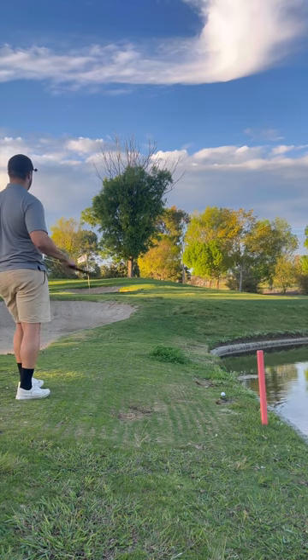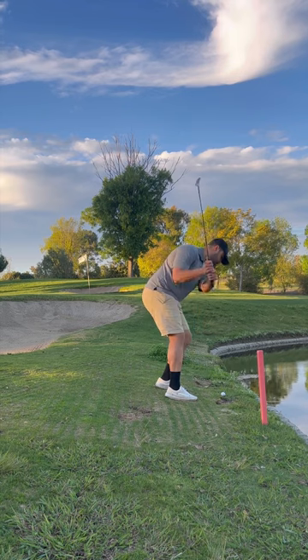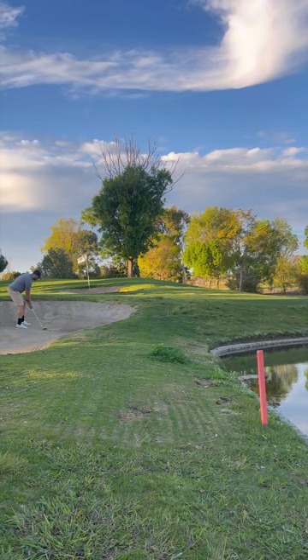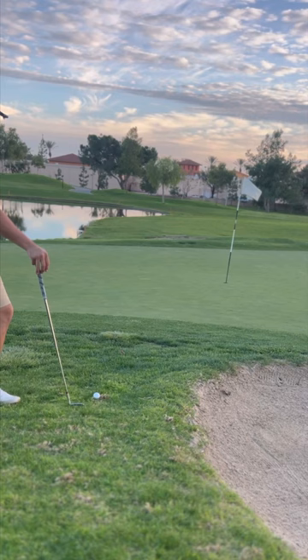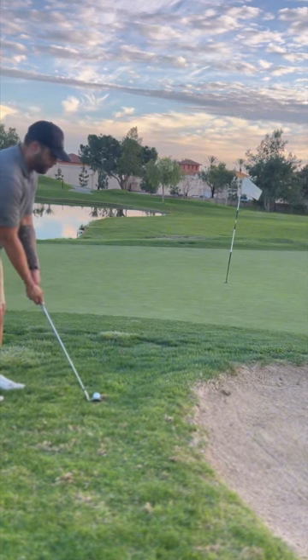So we're going to try with a 60 — try to pop it right up. Didn't hit it too well hitting out of a bunker. Looks like we're going for a definite double. Well, obviously I didn't recover well, and so now we're at the back of the green. I'm just going to try to pop it softly, get it over there and put it away. We're going for a double.